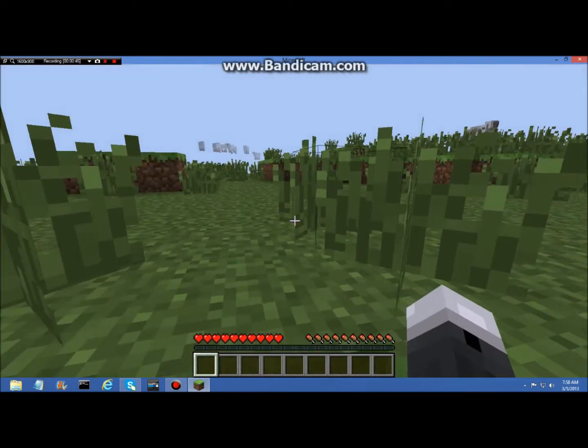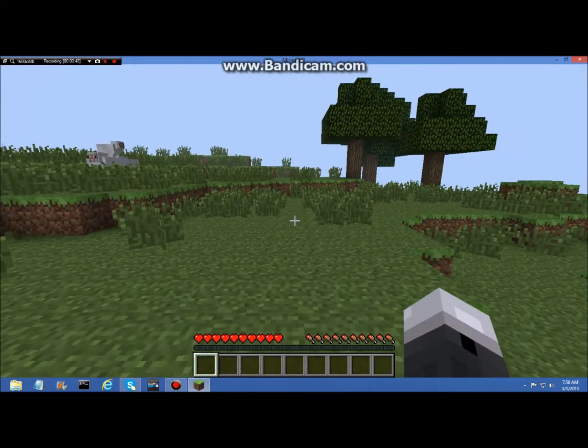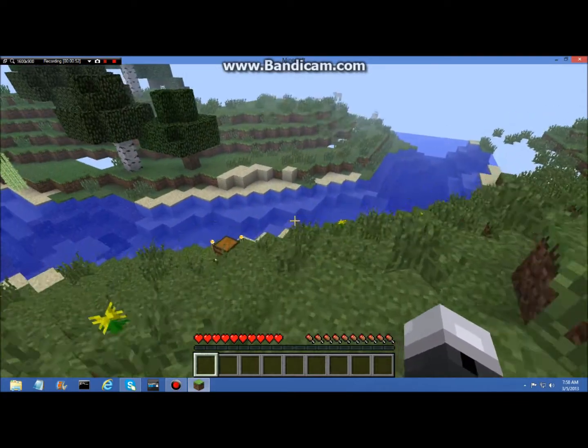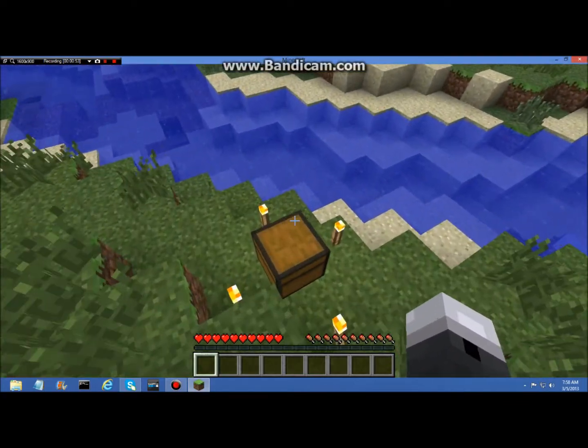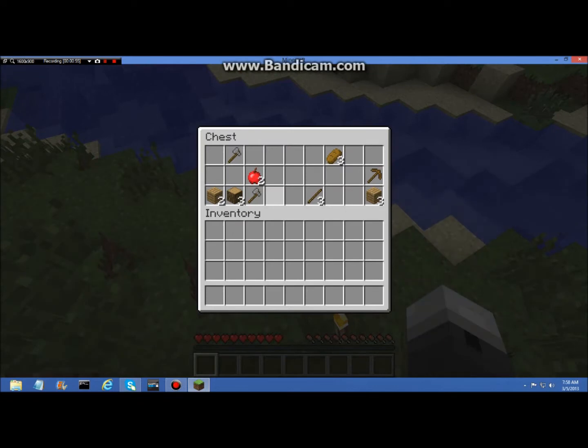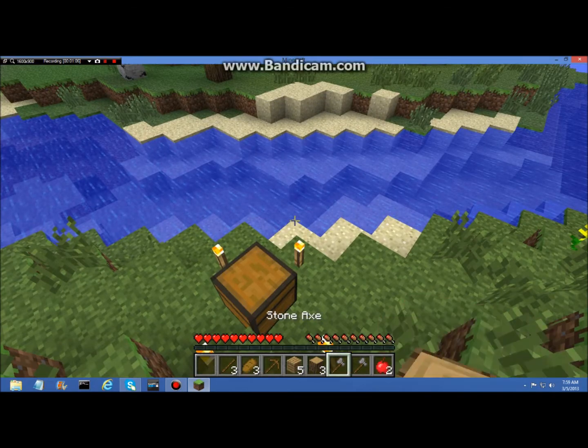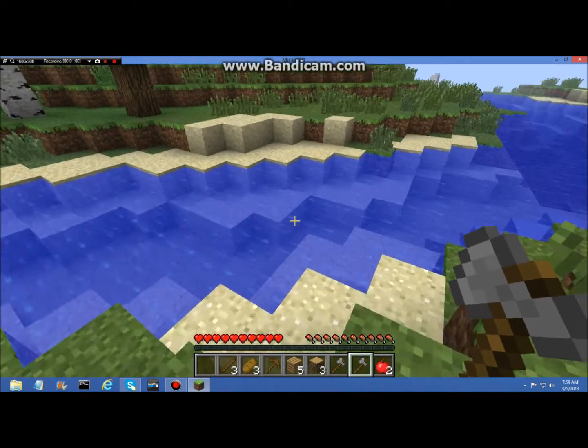Okay, so what do we have here? We've got some sheep. And there's my chest. I think it's okay. So I guess we should go chop down some wood. I guess he doesn't like wood.